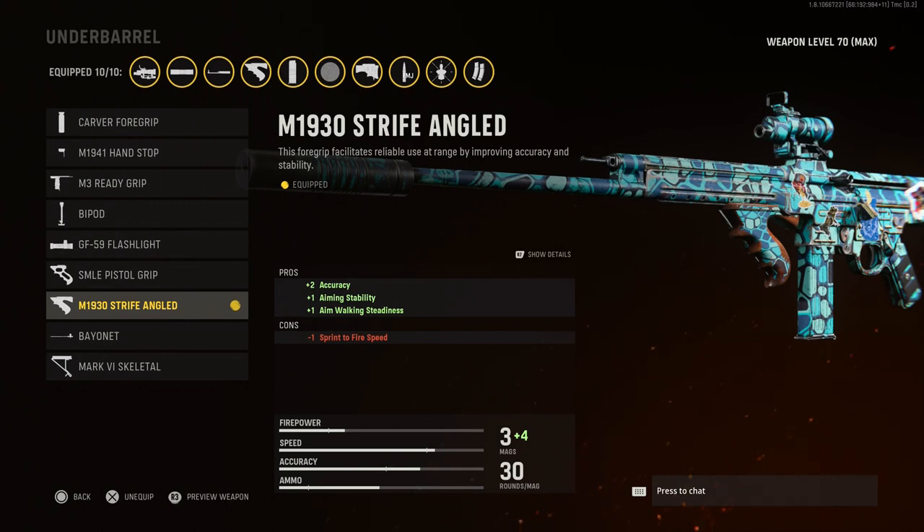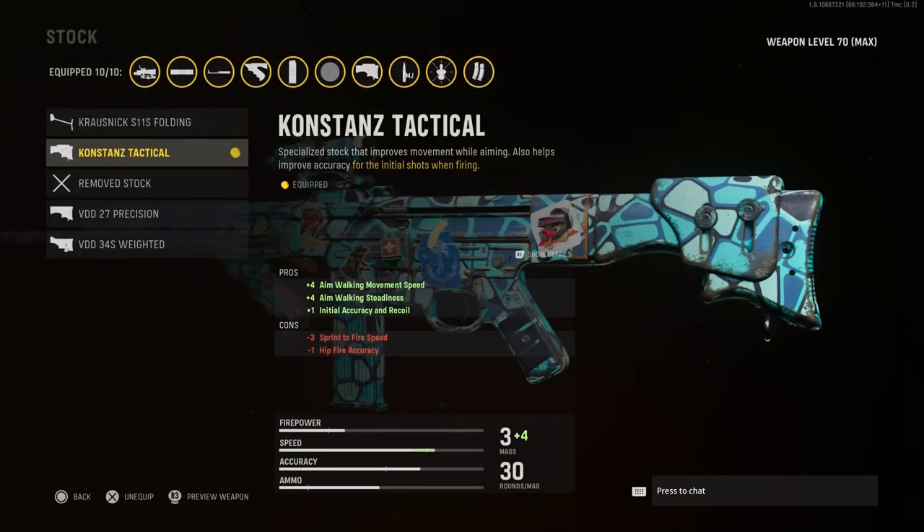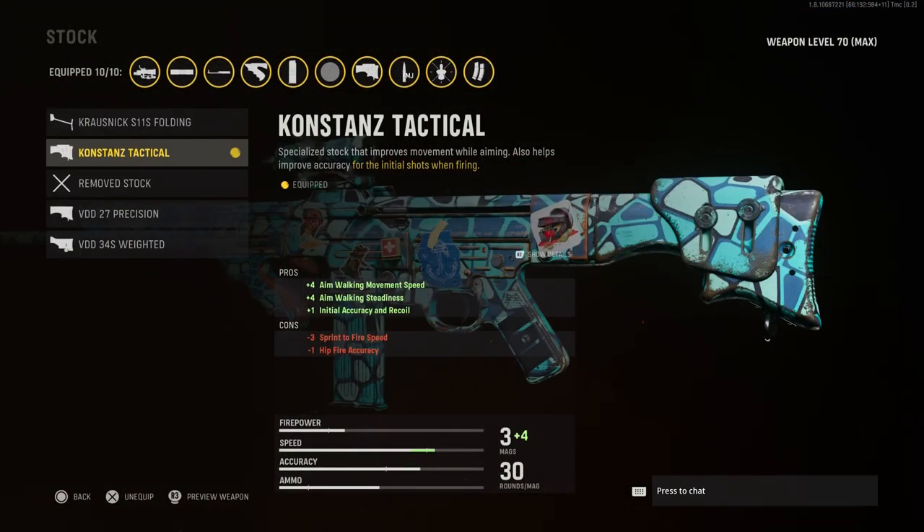Another attachment that helps is the Stipple Grip. The Stipple Grip increases initial recoil control and recoil recovery, so when the enemy moves toward you or backs away, the recoil always recovers and you're starting from zero again. The first bullet is always going to be a direct hit because of that initial recoil improvement.